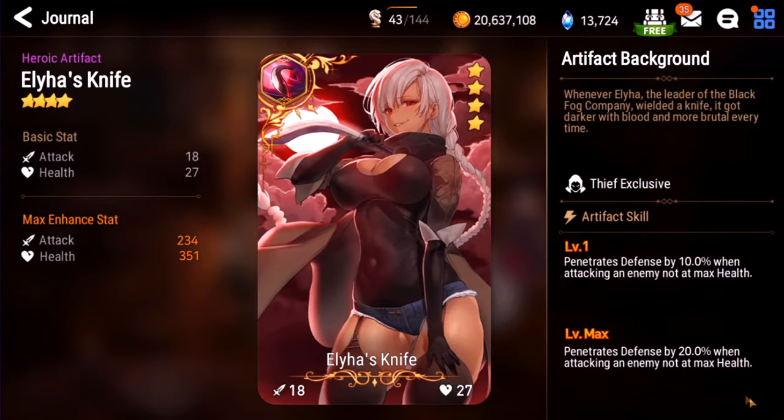Elya's Let Knife. This is pretty good — it's kind of like a ghetto defense break. The condition is that they're not at max health, but that's not too hard to do if you have something like a Basar initiating. I give this like a B. It's used pretty often on BBK.